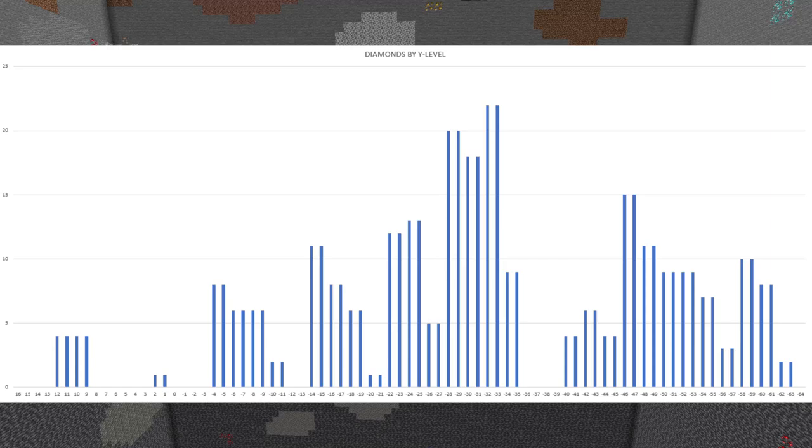Diamonds are supposed to start at about Y16, but they're not very common at that height. It takes until we get down to the old best levels — Y11, Y12, Y10, and Y9 — before we see anything significant, and there we've only got four. Then the results drop off again for a while. It seems that in the positive Y direction there's really not any point digging there anymore for diamonds.